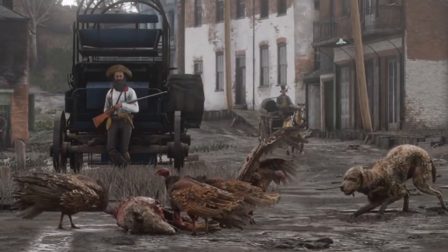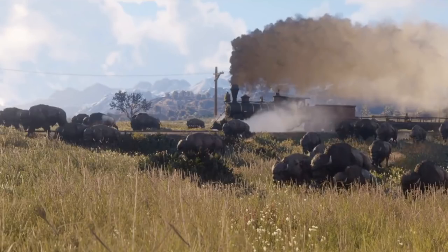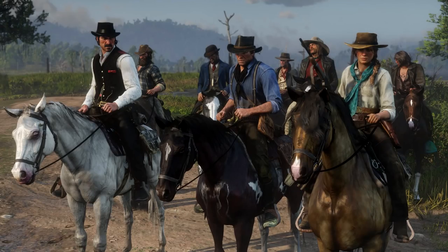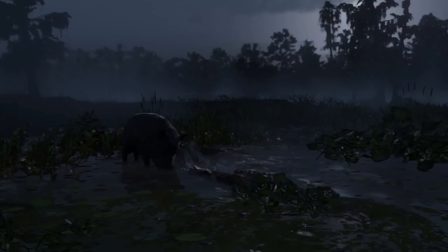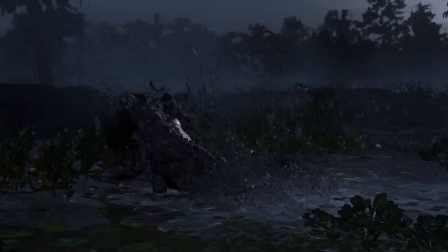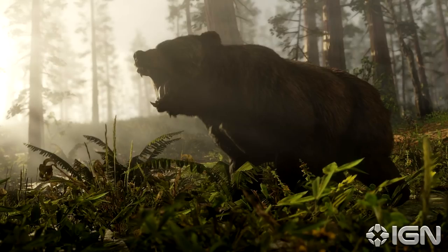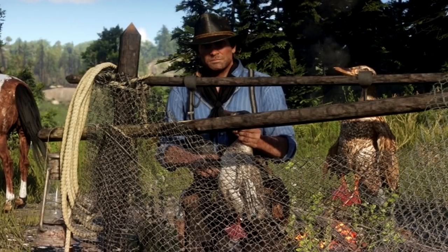The first animal we have is the turkey vulture, which we can see eating a dead coyote or wolf. We get a better look at what appears to be a coyote in another image. The bison makes a return, and it seems there's an adult and baby version of the animal. We've seen a few different types of dogs thus far, and obviously many different breeds of horses. Cattle is back, and I wonder if Arthur Morgan will ever have any herding missions. A wild boar appears before being eaten by an alligator. We've seen a few shots of the gator, showing that different areas will have different prey and predators. We've also seen the intimidating grizzly bear hunting. Rabbits will also be something we can hunt, as we see Arthur with a dead one on the back of his horse. We also see him carrying mallard ducks in another image.